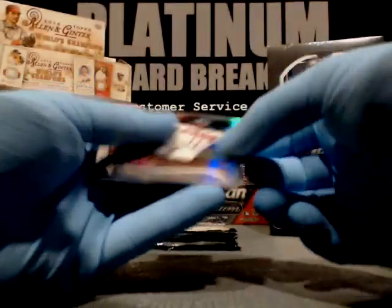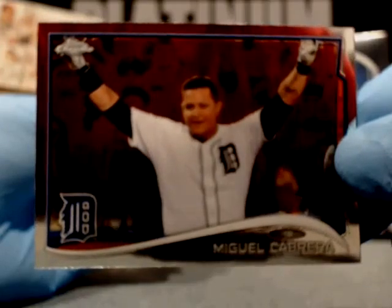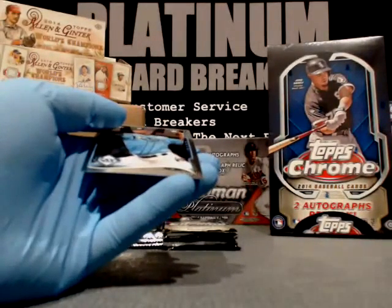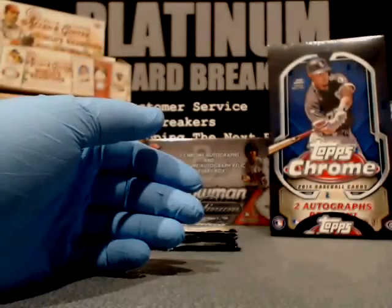Nick Castellanos, Detroit Tigers. Justin Upton, Braves. Miguel Cabrera — this has got to be a variation, photo VAR, Detroit Tigers. One he's batting — that's the photo variation, yeah. Andy Romero for the Rays.